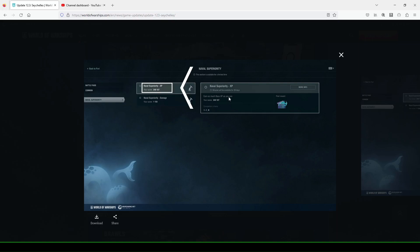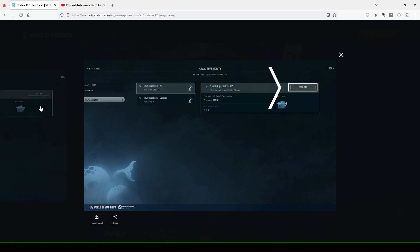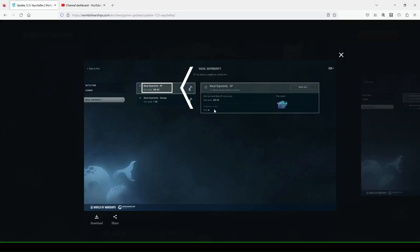You can earn as much base XP as you can — I see almost 350,000 base XP shown here. So these missions don't have any fixed criteria, the only limit is time. I guess they're using different verbiage — you just have to play tier five through tier ten or super ships, but it doesn't have to be a specific nation or class. The final reward is a ghost coming out of a box.